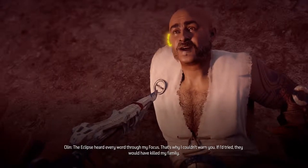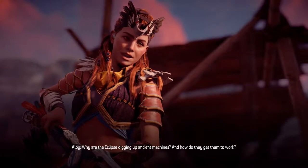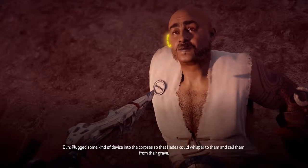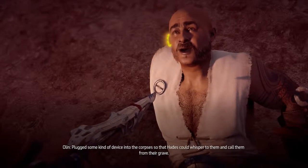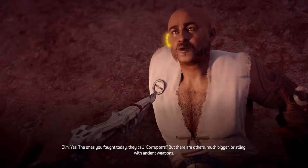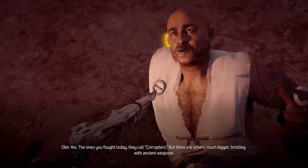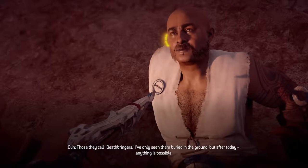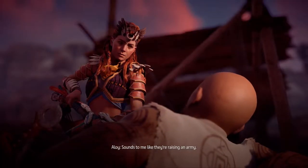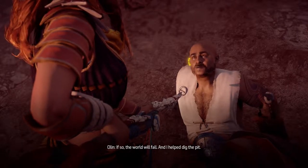'You had access to Meridian — why didn't they get to Avad through you?' 'Too much dirt under my nails for an audience with the one true Sun King. But whatever Ursa or Eren told me, the Eclipse heard every word through my focus. That's why I couldn't warn you — if I'd tried, they would have killed my family.' 'Why are the Eclipse digging up ancient machines, and how do they get them to work?' 'I thought they wanted them for scrap, but they brought them back to life — plugged some kind of device into the corpses so that Hades could whisper to them and call them from their graves.' 'And I helped dig the pit.'